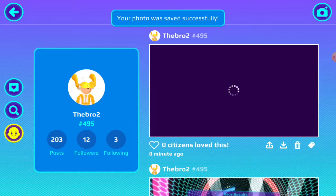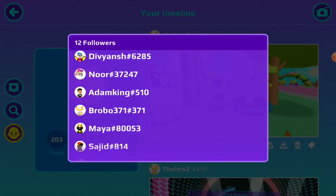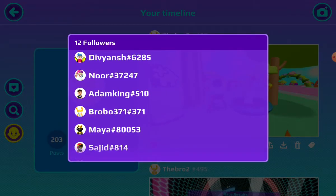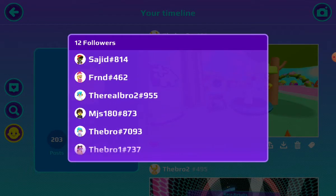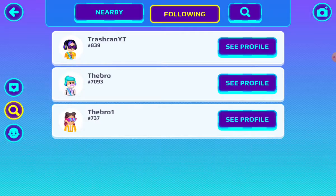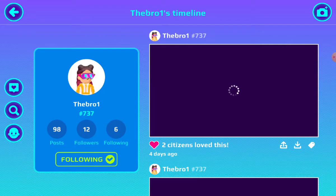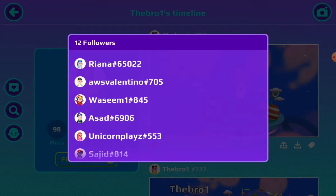I have 12 followers — these are the people: that guy, that guy, that growth, Adam King. Yeah, that's Adam from another account. That's real Adam — my first followers. Here I can see people who I am following. 12 followers — these are her followers.